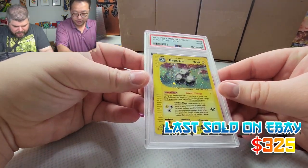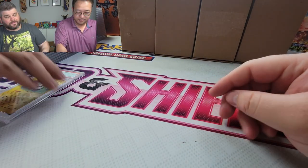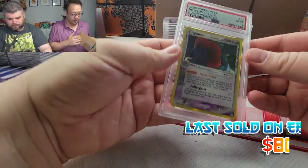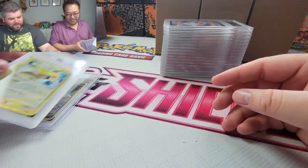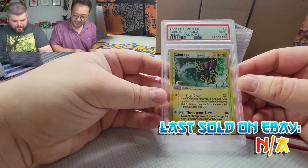Magneton from Sky Ridge got a 9. Alright, we are on box number 11. Dark Vileplume PSA 9. Kabuto tops got a 9.